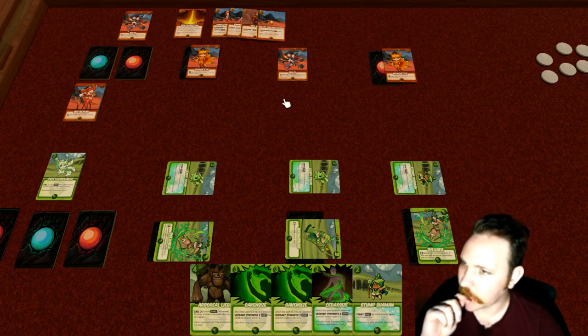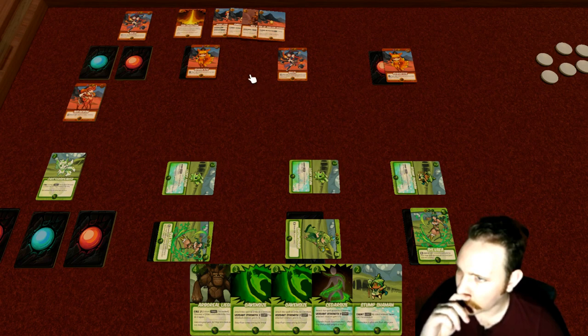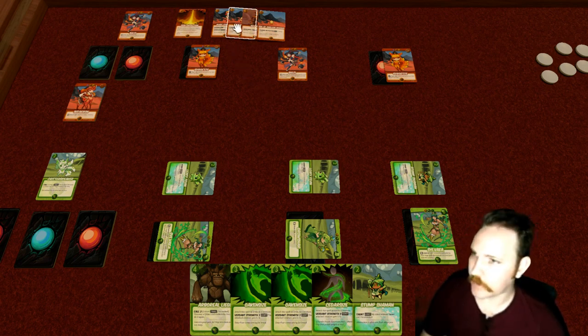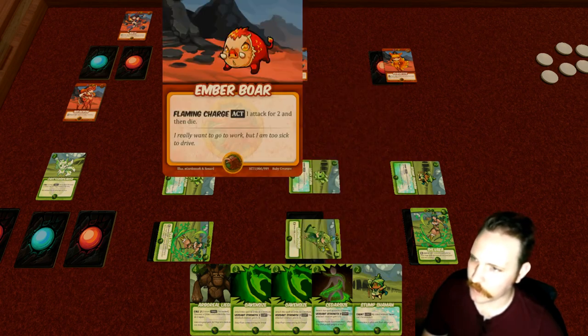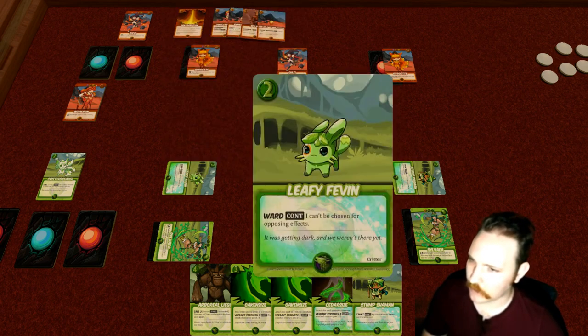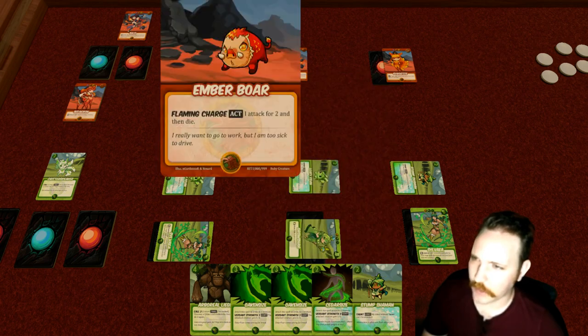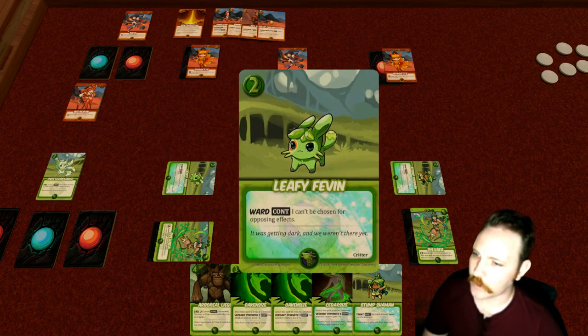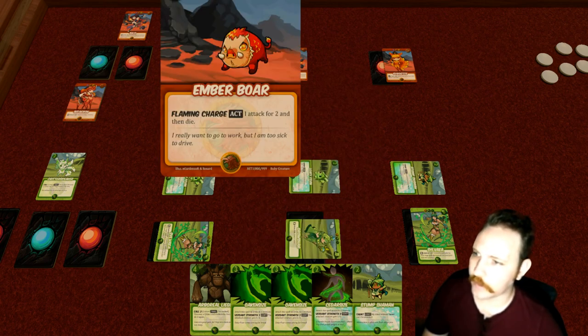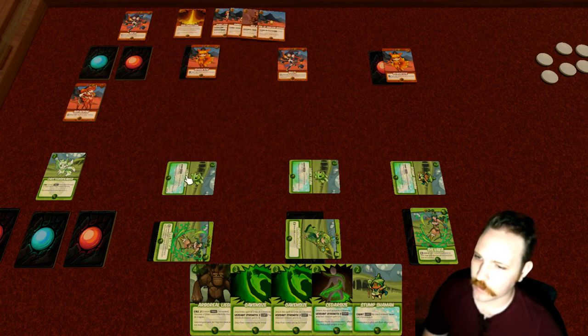So since the Ruby player started their turn without Pirouette in play, they should have moved one vigor onto Pirouette and then played the new Pirouette to get another vigor. So they've got one last vigor — they could potentially lose on the Sphine player's next turn. The Pentorruption isn't going to help them significantly. They'd love to kill some stuff. The Boar can take something out. One creature has Ward — can't be chosen for opposing effects — so Leafy Fevin is immune but Stump Shaman is not.